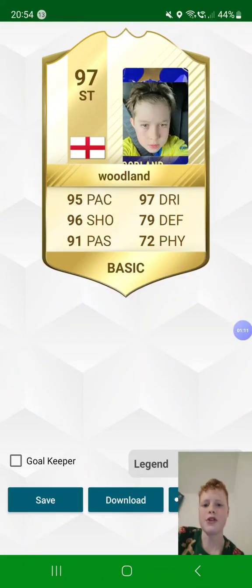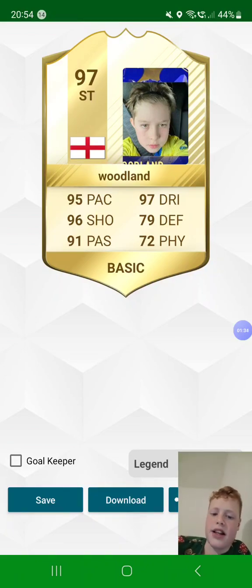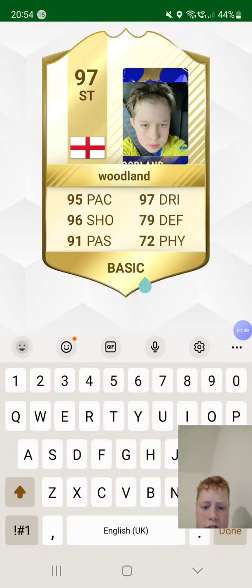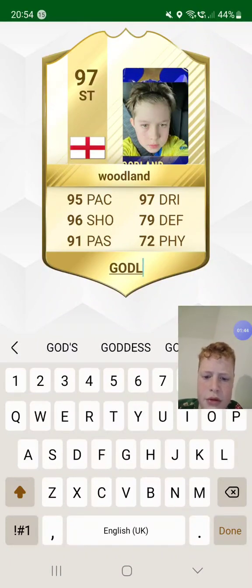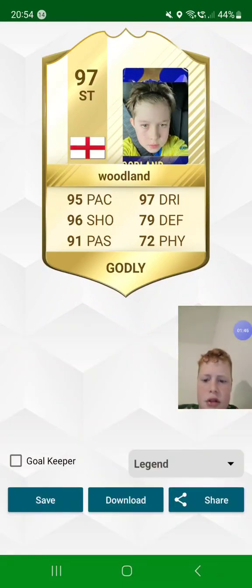This is Sunny Woodland, who gave me my 96-rated goalkeeper card. He is 97-rated striker from England — a legend card. He's got 95 pace, 96 shot, 91 passing, 97 dribbling, 79 defense, and 72 physicality. That would normally add up to 93, but I put him as 97 because he deserves it. Completely godly.